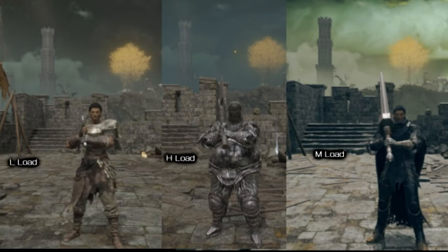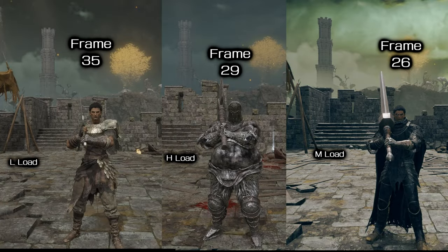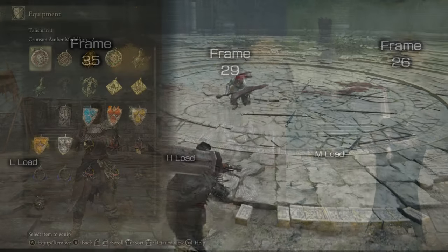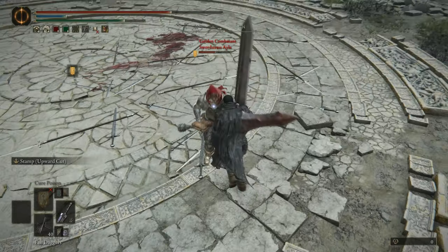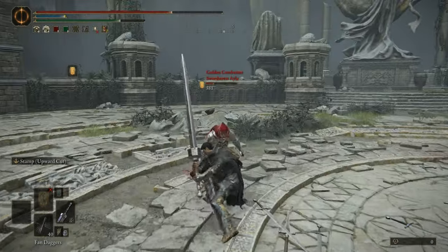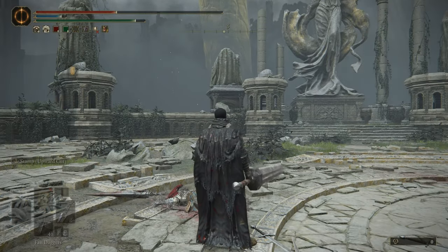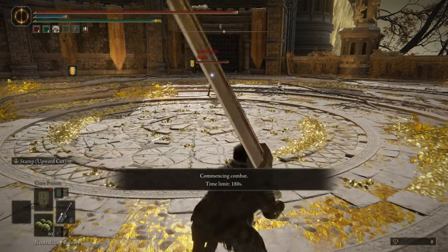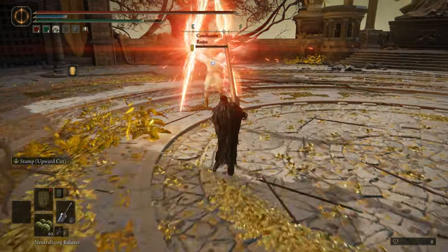Let's take a look at the Back Step to Attack cancel windows. Medium Load reaches the finish line first once again, but to my surprise, Heavy Load beats Light Load by a total of 6 frames. While 6 frames might seem insignificant, that can often decide the difference between you being struck during or before your Hyper Armor activates — the difference of your attack being interrupted or not. Light Load seems to have been designed to limit the lengths by which you can mix up your timings for melee attacks.